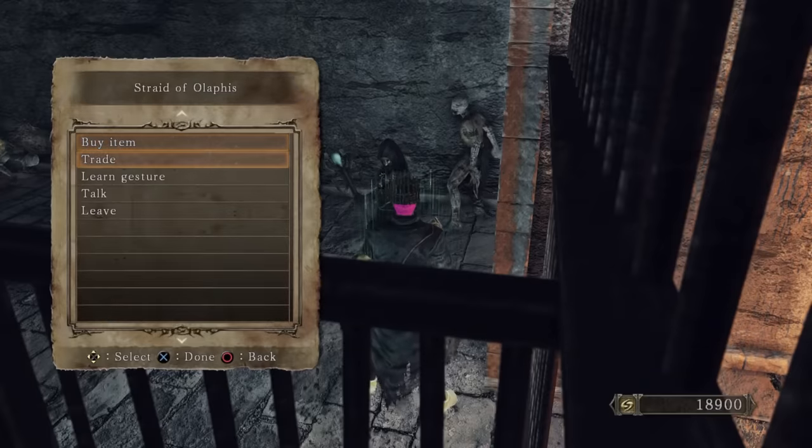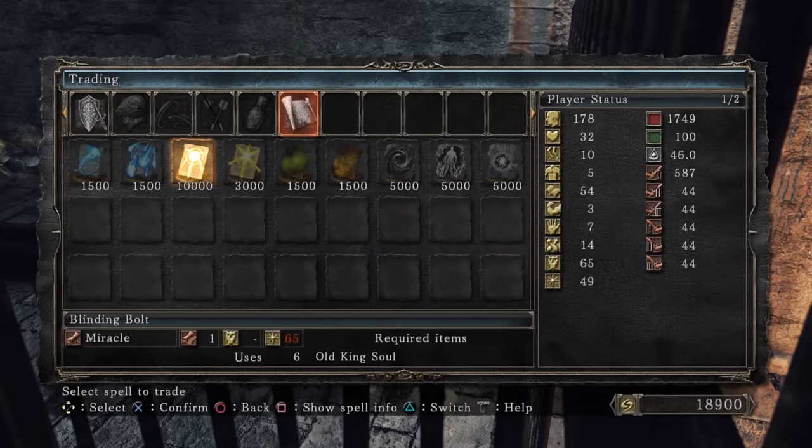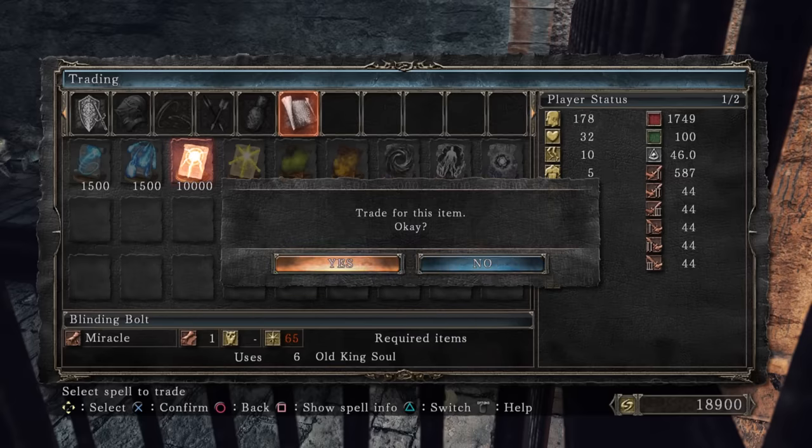But as it's New Game Plus, he now drops the Old King's Soul which we can trade for the miracle Blinding Bolt, but we need 65 Faith. Will this miracle actually be worth it? Only one way to find out.